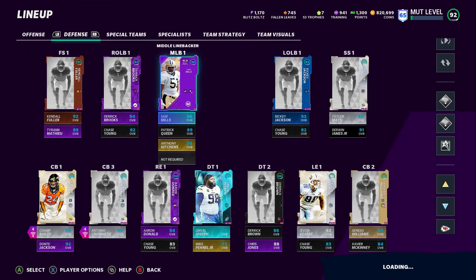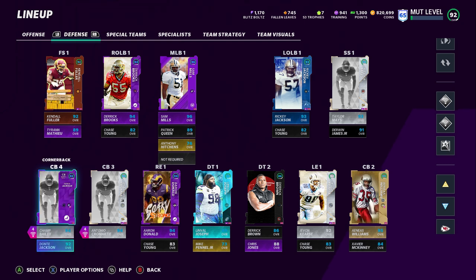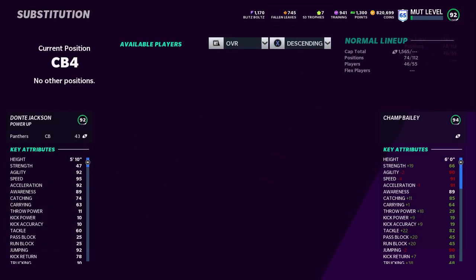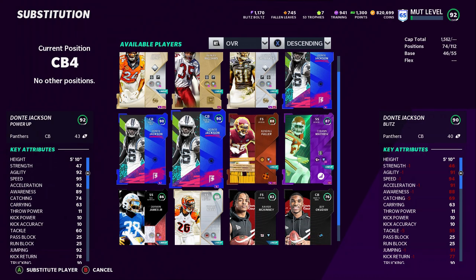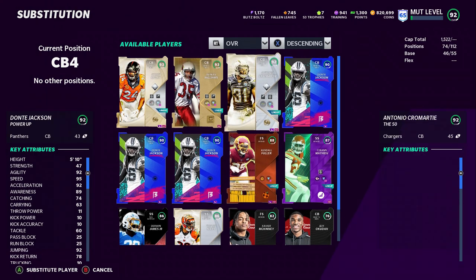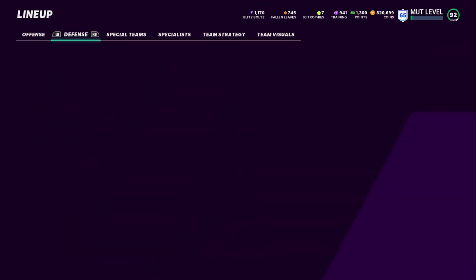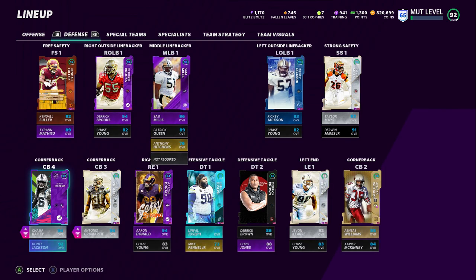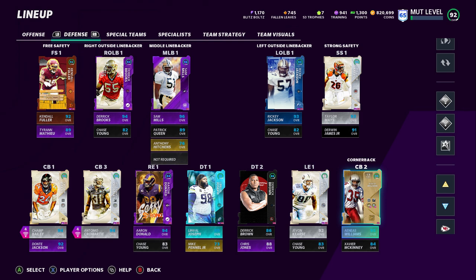On the defensive side, I want to ask you guys a question. I have to get rid of one corner — I've got four boss corners right now. One of which is Dante Jackson, who's all boosted up. I'll show you his stats in a bit because that player is part of the coin making method I'm going to go into. I think this card is going to be an undercover beast. Let me know in the comment section which corner you think I should move on from.